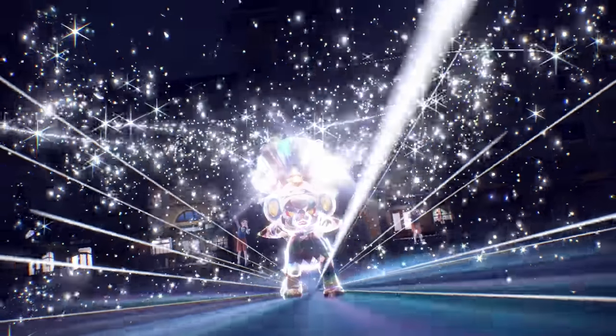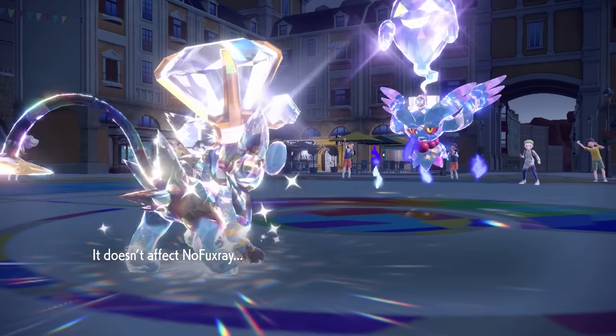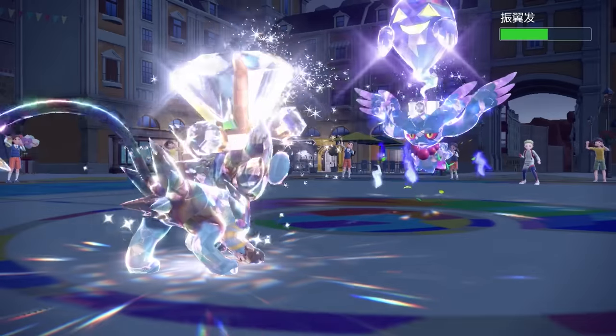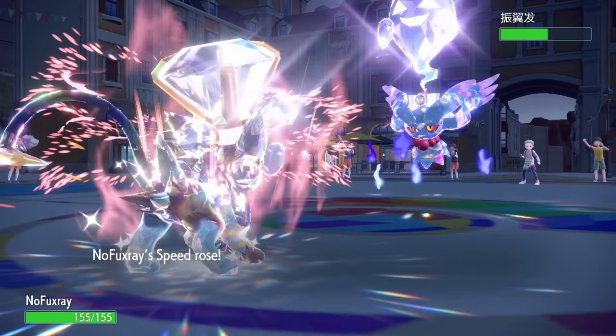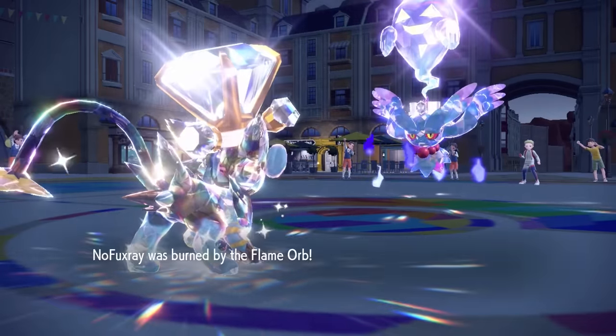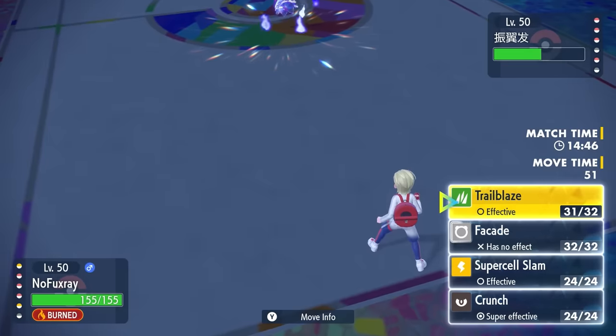I put the Diamond on my head first of all — Luxray looking badass as ever — and they do go for that Shadow Ball, which is absolutely perfect. It does not affect me, and it's super important that we don't take unnecessary damage. So I go for one Trailblaze. That's going to do a nice little chunk, but most importantly it is going to give me the Speed Boost and also activate that Flame Orb. We are fully set up with the Luxray.